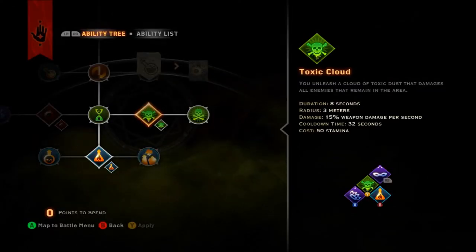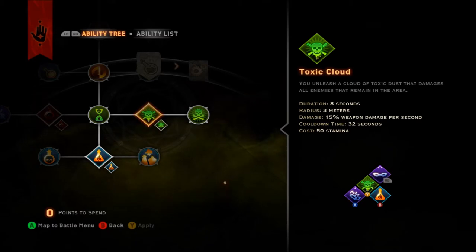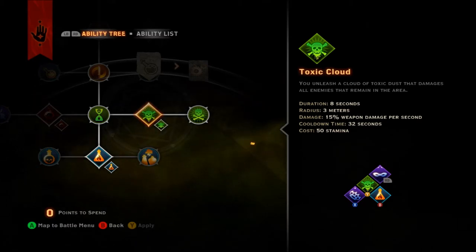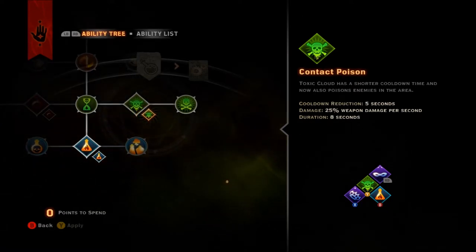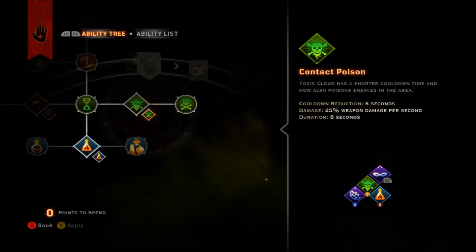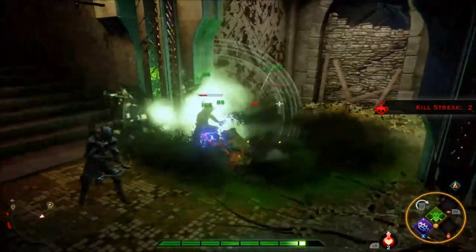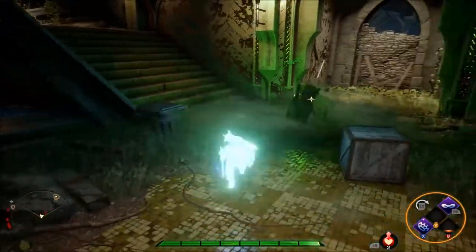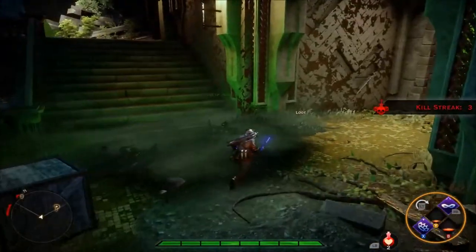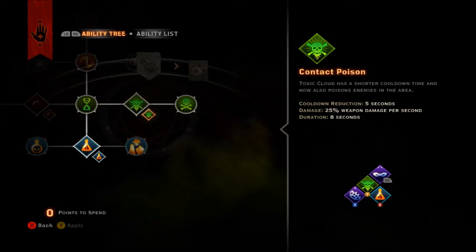Second, we have Toxic Cloud. This ability sees the Alchemist create a cloud of noxious gas that damages enemies over time, but only while they stand in the cloud. The upgrade, Contact Poison, inflicts a second separate poison damage that follows enemies even if they leave the cloud. While on lower difficulties this can outrightly melt enemies in a few seconds, on harder difficulties its design is not primarily to kill, but rather to sap enemy health and weaken them for the killing blow.